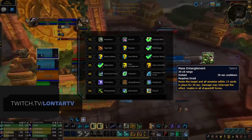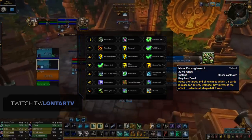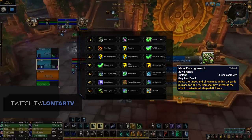Then lastly, in some rare scenarios, Mass Entanglement is great to root melee in order for you to kite, mainly in 2v2.